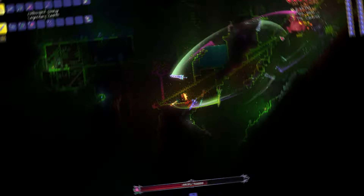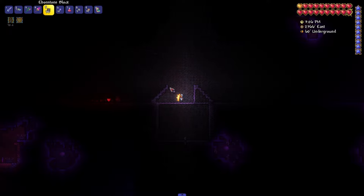So let's start building an easy key farm. Go to the corruption biome. Make a large pit, about 180 blocks wide and 20 blocks high. And in the center, we make this structure.